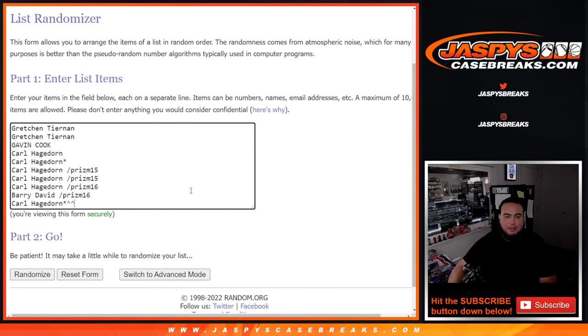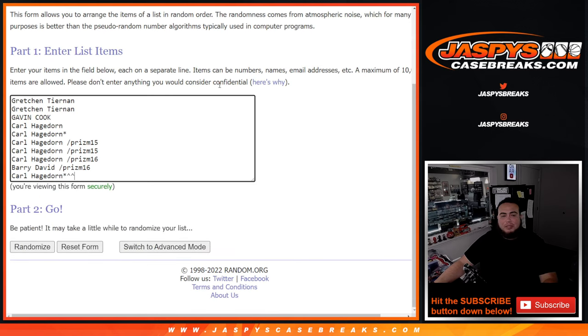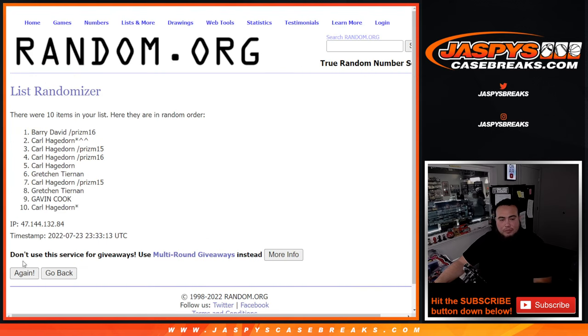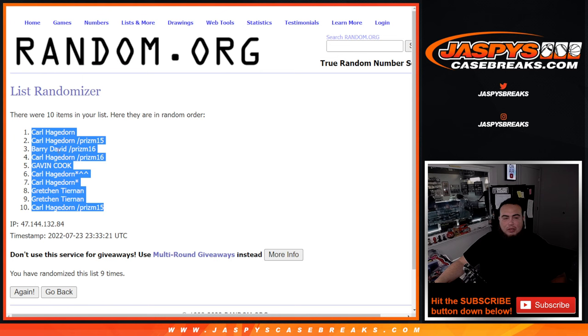Free full spot right there for you, buddy. Six, three, nine. Now we're going to go nine times on the names and numbers — rolling one through nine. Carl stays at the top, Carl at the bottom.